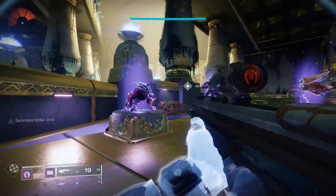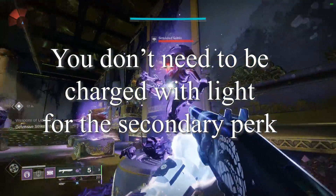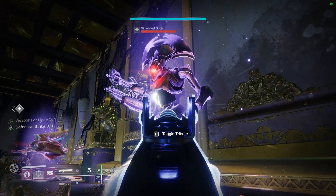You get half your melee charge back if you get a melee final blow while charged with light. And for the arc perk, it adds exactly 1 to reserves for shotgun and fusion on kill as long as you're surrounded.